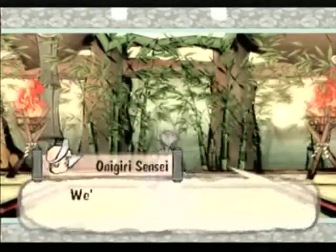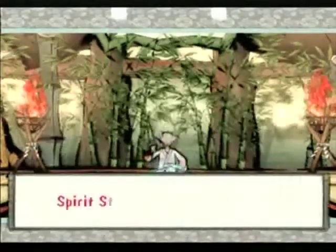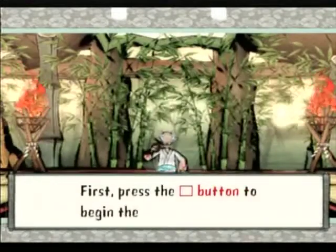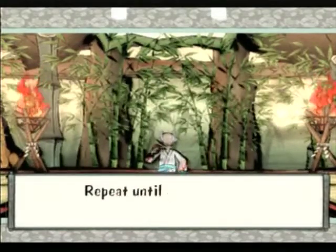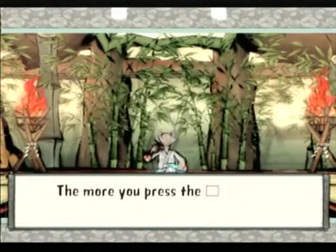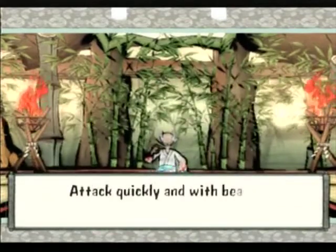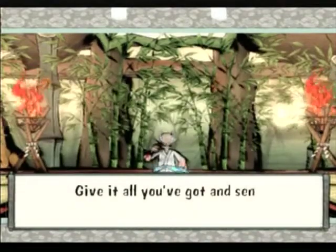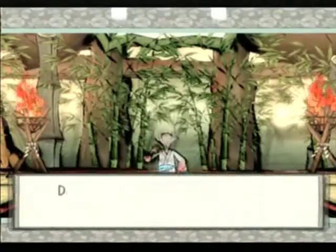Let the lesson begin! Spirit Storm rosary technique tips: First, press the square button to begin the attack. Press the square button rapidly in succession — time it well. Repeat until you connect six consecutive rosary hits. The more you press the square button, the more powerful the hits become. Attack quickly and with beauty. Attack fiercely and with fury. Give it all you've got and send the evil ones packing. That was a rather artsy explanation.